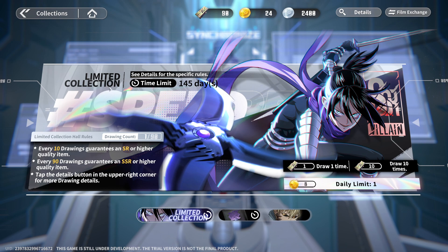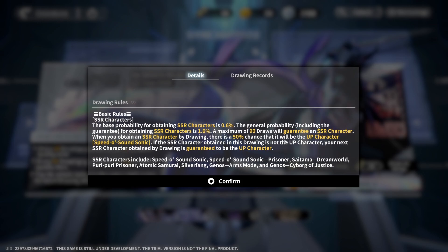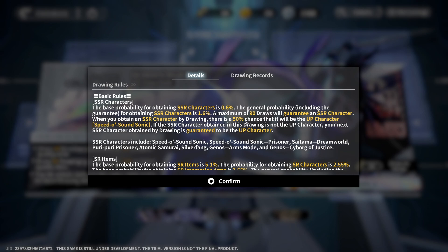We have nine multis on a limited collection banner for the villain character right here. The rates are pretty much the same — 0.6% and up, 50/50. This is a limited banner; maximum of 90 draws will guarantee you an SSR character. When you obtain an SSR, there is a 50% chance it will be the limited character Speed-o'-Sound Sonic. If the SSR obtained is not the featured character, your next SSR is guaranteed to be that limited character.